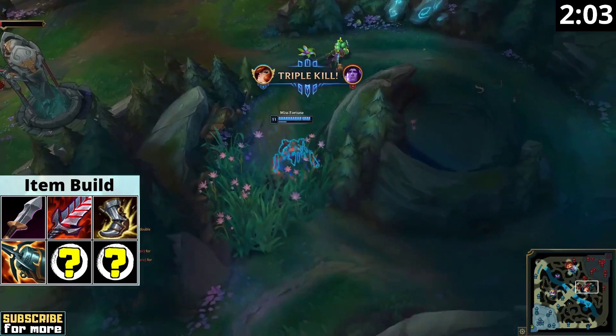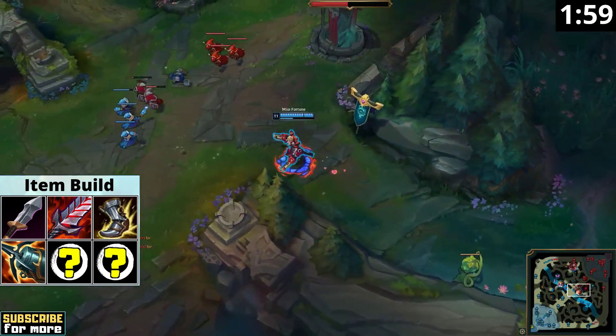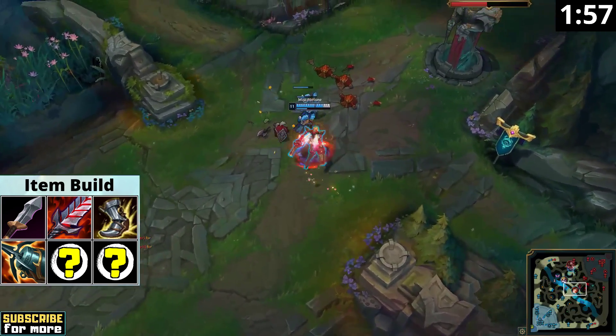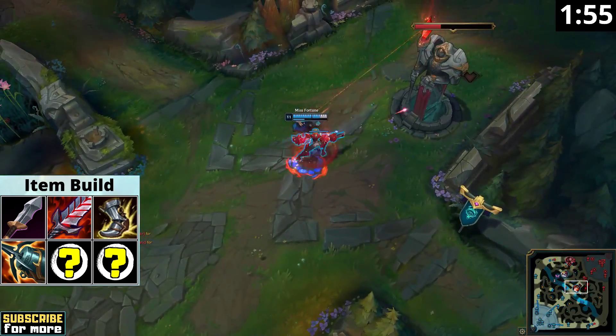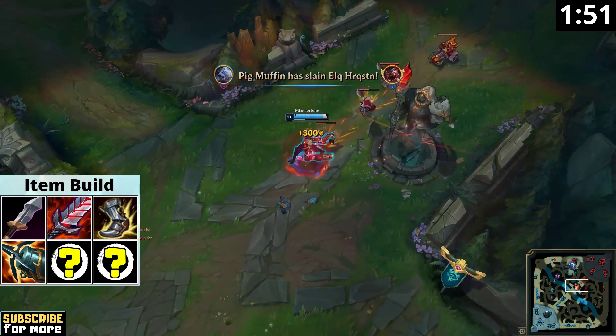Since you have no ability haste with this build, wasting your ultimate on a target that you could easily kill with basic attacks instead can be game-losing. If you've enjoyed this guide so far, you can press the like button and also click subscribe so you can learn even more about League of Legends in the future.